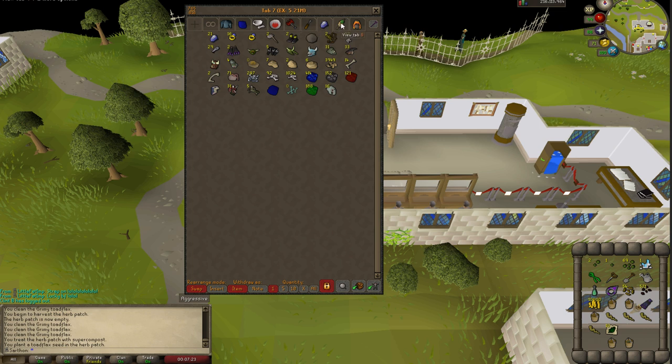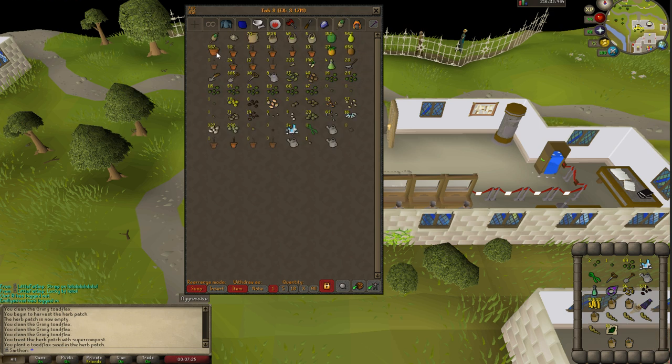Now let's go to my farming tab. I have some filled plant pots right here. You can buy a bunch from the farming store or from the Grand Exchange.